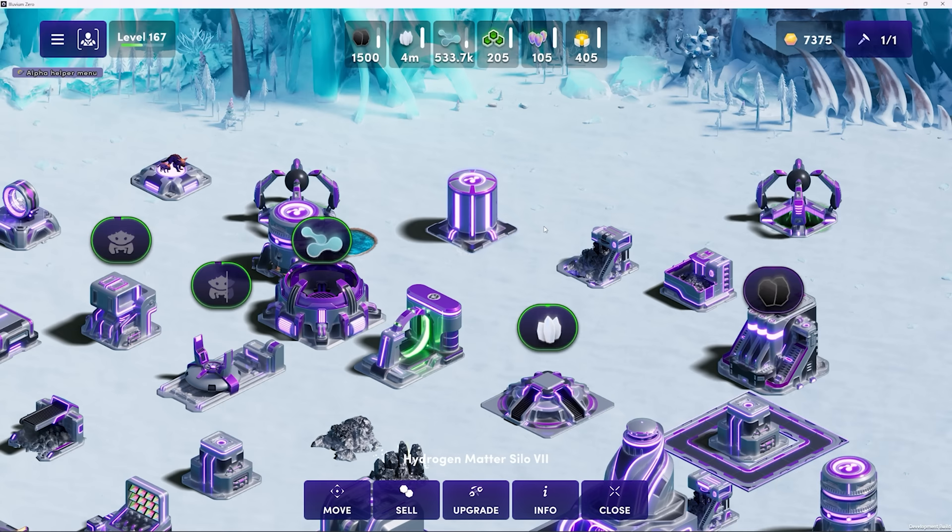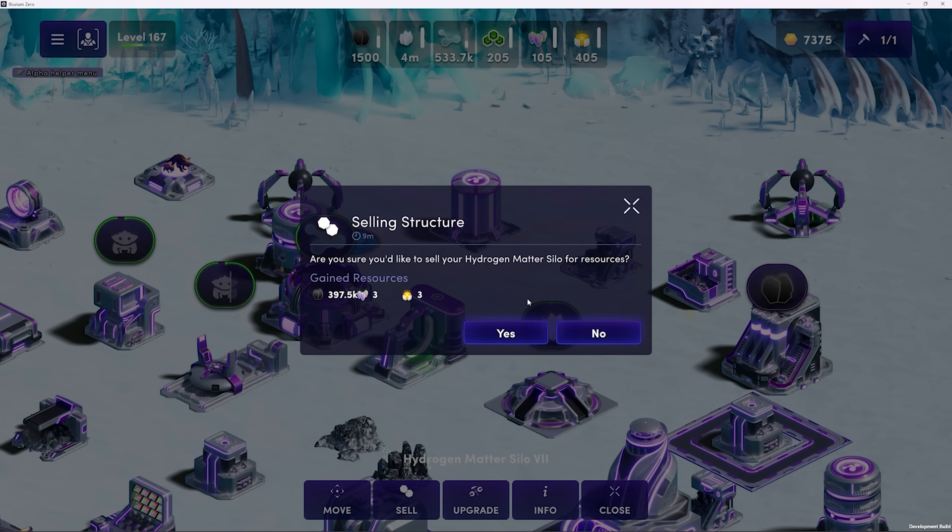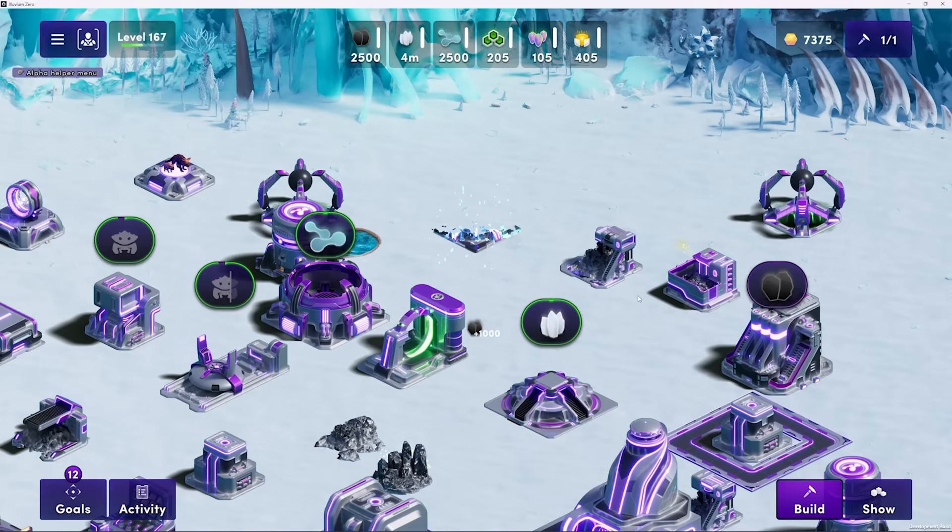You can sell structures and get some resources back as well. There is a bit of a loss here in the alpha when you do so. I'll select that same Hydrogen Matter Silo 7, I'll click Sell, and as you can see, it'll tell you how many resources you can get back from selling that structure. Click Yes and the selling will be underway.